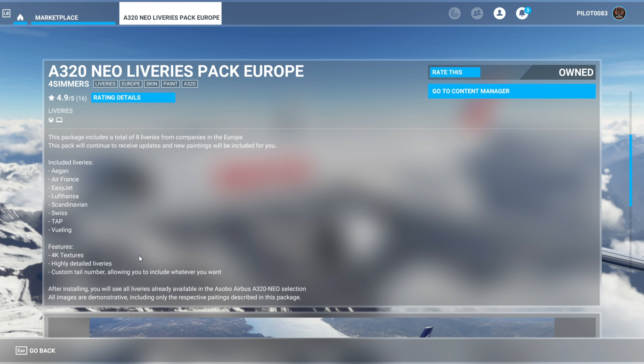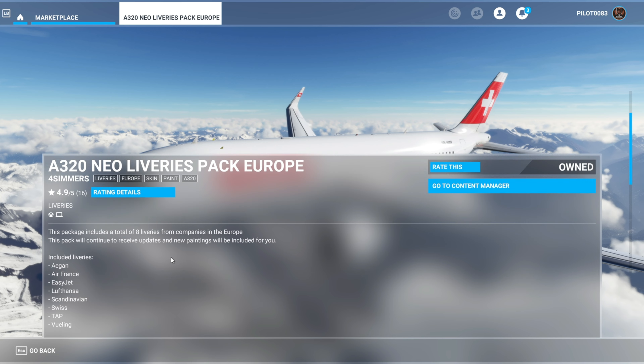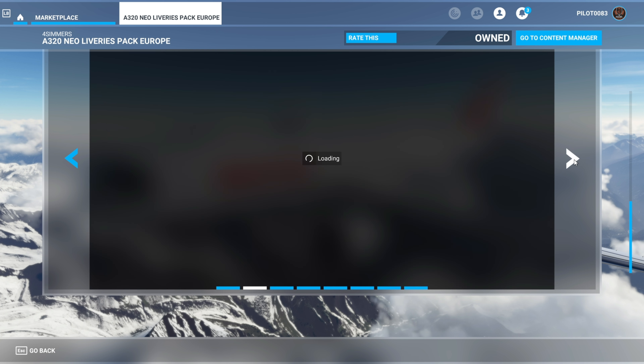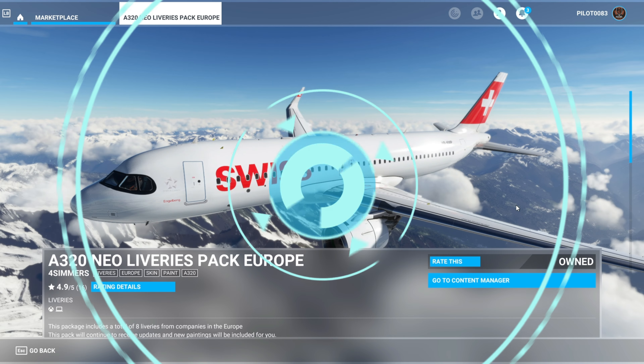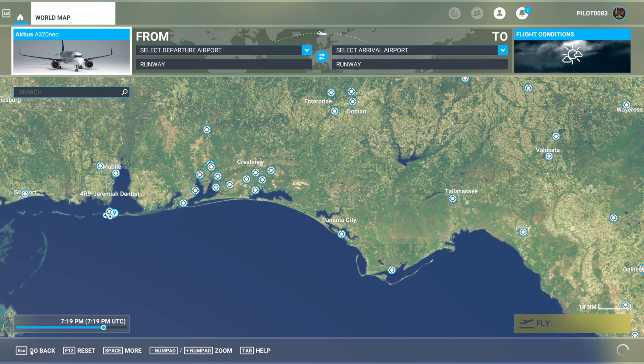You get 8 liveries for 5 bucks and they look really awesome guys. You all know me — we're gonna see these in person, so let's go ahead and jump to the sim. Here we are, and what I really love about FourSimmers is the fact that when they do their liveries...